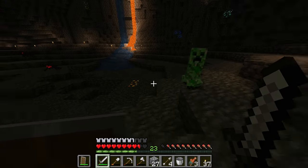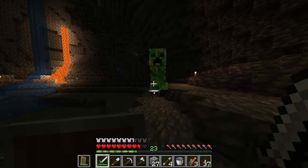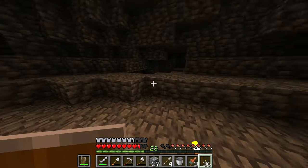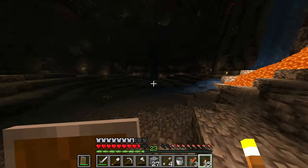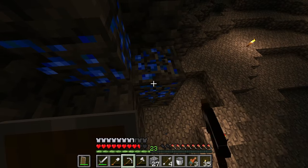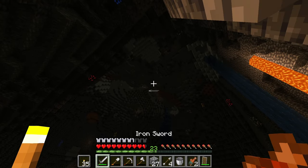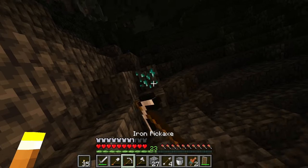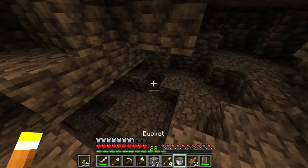Yeah, there's so much on the edges. I don't know if I'm gonna go and get it all — I could probably fit it in my inventory but it's also a lot of effort. We could always come back as well. Like, look at all this stuff — a lot of it is copper though. Let's get this diamond. Just one, I assume. Yep, just one. We have 18 diamonds now, which is pretty good.